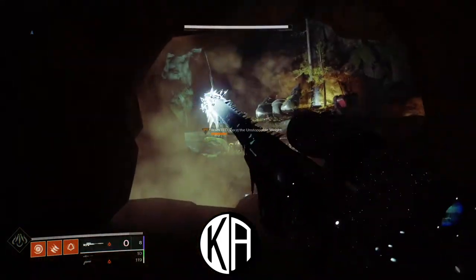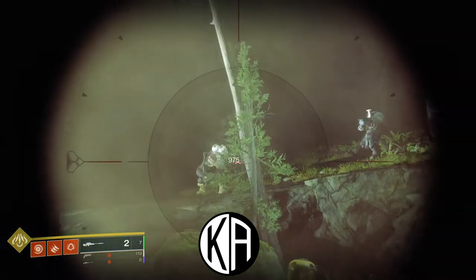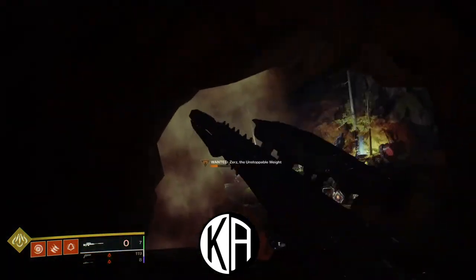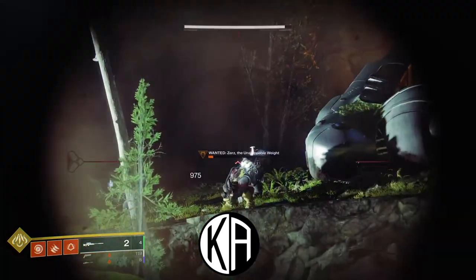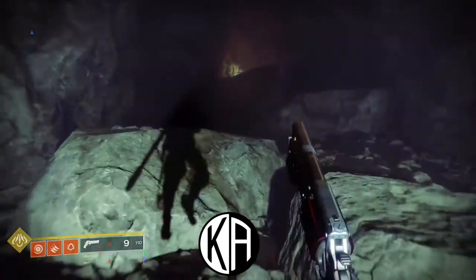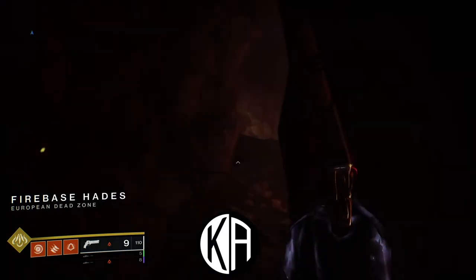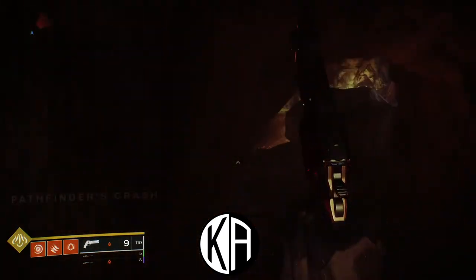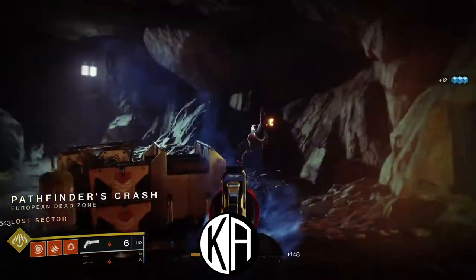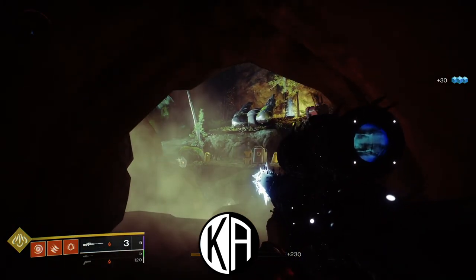With objectives three and four complete, we can now go back to the 25 Crucible medals we skipped. You get these by completing the Best Served Cold medal — awarded for landing the killing blow on an enemy that last killed you — or the Blood for Blood medal, awarded for killing an enemy that just killed an ally. I simply jumped into quick play with randoms, followed them around, and played the matches — it took me about three to four matches to complete this. One strategy I heard is fairly popular: use the Mayhem game type, as you get your supers quickly and there's a good chance somebody you killed just killed an ally or recently killed you.